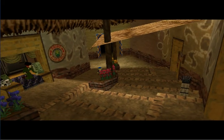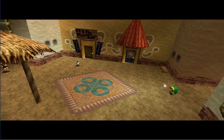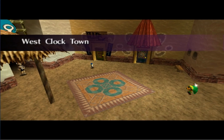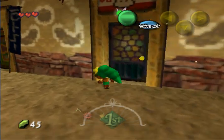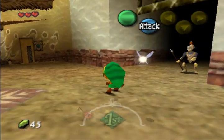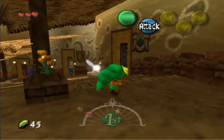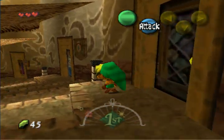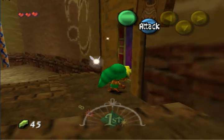Getting your Ocarina and restarting time is your main objective in this form as Deku Link. This is West Clock Town — let me show you a few of the spots here. This is the post office. That's the dojo. There's a guard — he won't let you out because you're Deku Link and you don't have a sword or shield. That's the bomb shop. There's the trading post. And that there is the curio shop.